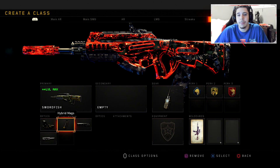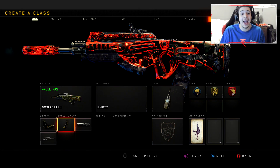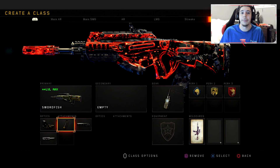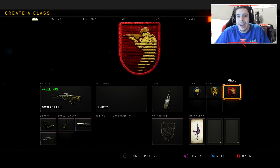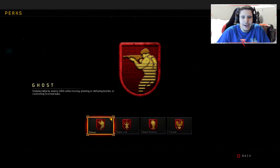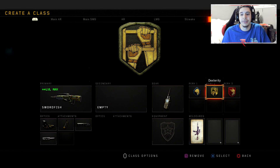I know a lot of people like the Penta Burst but please give this a try. I know it's very odd but your boy's been absolutely destroying it. It has the Comstick Device, Scavenger, Dexterity, and Ghost. If you like to run Ghost and Dead Silence, that's honestly personal preference, but Dexterity is key. I've been loving using this thing — it's been very very good.